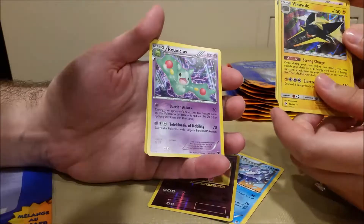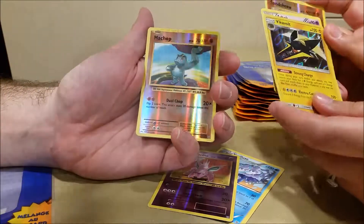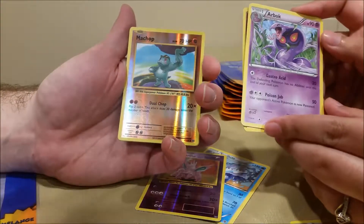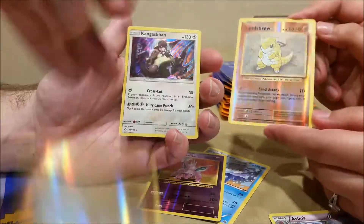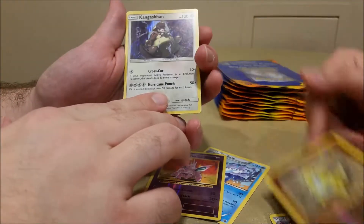Can you say that one? Reuniclus — something like that. Next: my Chomp, an Arbok, you got a Natu. And I bet you pull your next one — Sandshrew, and I got a Kangaskhan. The hollow shines through yet again.